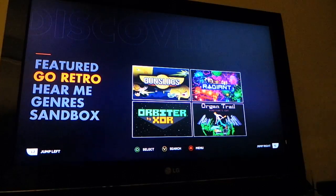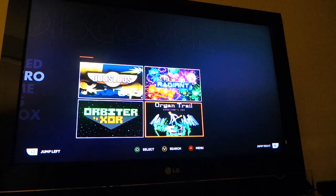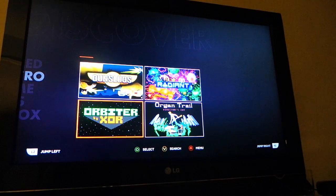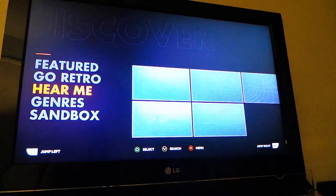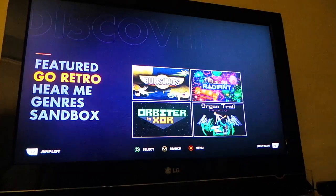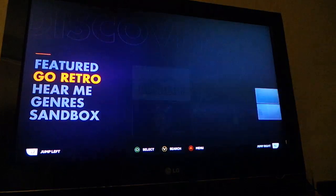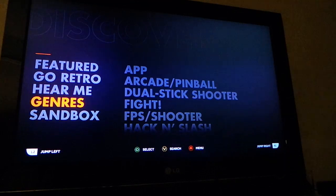Then we've got the Go Retro section — these are the old school games. Oregon Trail is like Oregon Trail, Orbiter and Radiant are space shooters, and Gun Slug is like a horizontal scrolling shooter. Then you've got Hear Me — these are pretty audio-intensive. I'm guessing they're going to change what these categories are; at some point they might make sports a featured type of category.